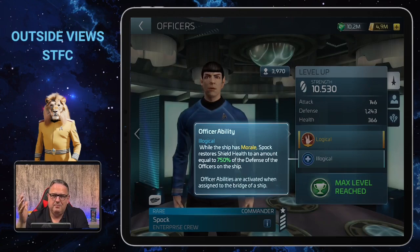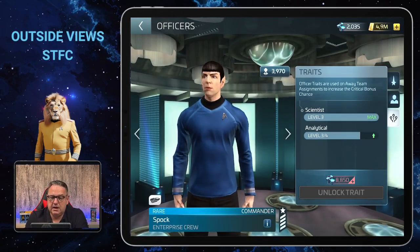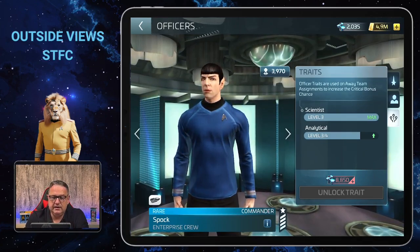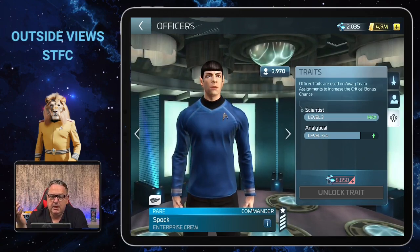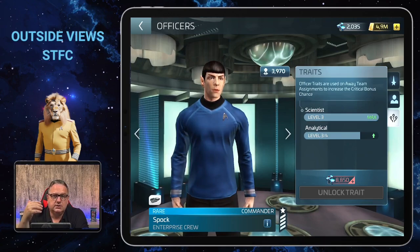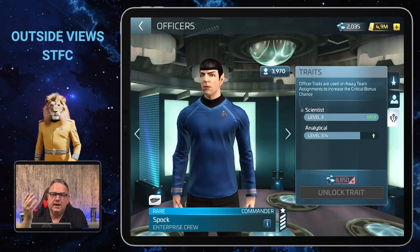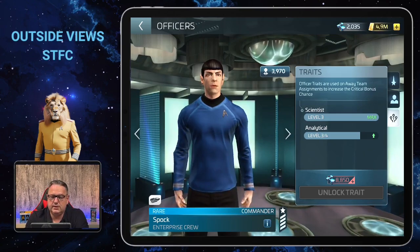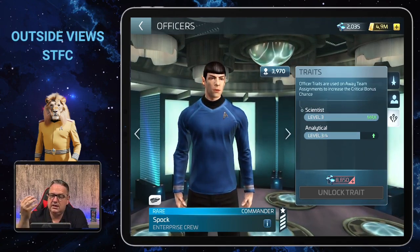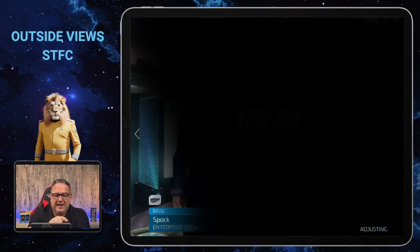When you have better crews later that are harder to get, it plays a different role. As a rare officer he has two traits for away team assignments: Scientist and Analytical. You can see on the bottom left that he is currently on an away team assignment for me, since I don't need Spock urgently anymore. On lower levels you'll probably use him in combat for quite a while, but later he still has good use in away team assignments.